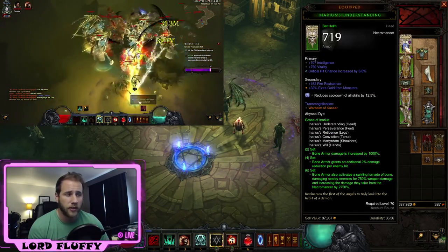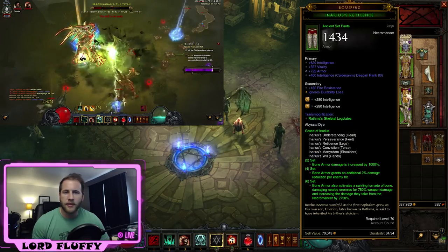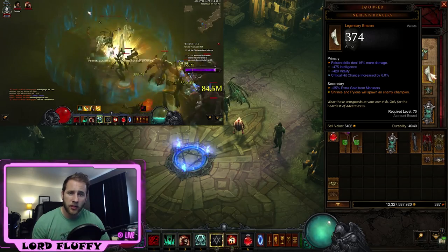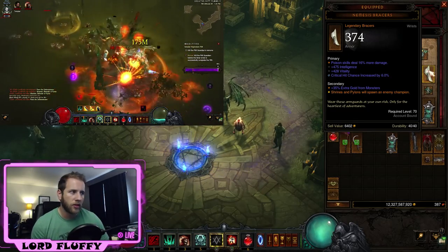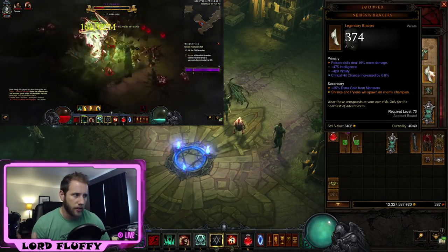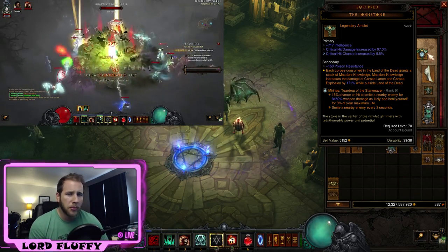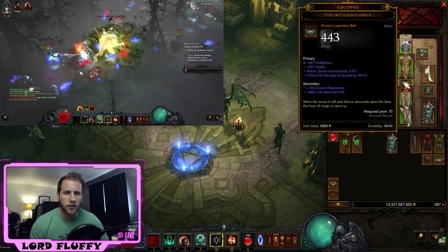For the chest we want crit chance and life — you could swap out life for corpse explosion if you don't need more health pool. Pants: invite armor, that's a no-brainer. Physical damage on any of these would be perfect, with resist on the secondary. Boots: invite armor with movement speed. Bracers: we want Nemesis — that's not really negotiable. A lot of people suggest Reaper's Wraps to keep essence high, but you really can't take off Nemesis. For the necklace, the Johnstone is going to be way easier to roll than Wisdom of Kalan — try to get a Johnstone first with crit chance, crit damage, and a socket, preferably with poison.